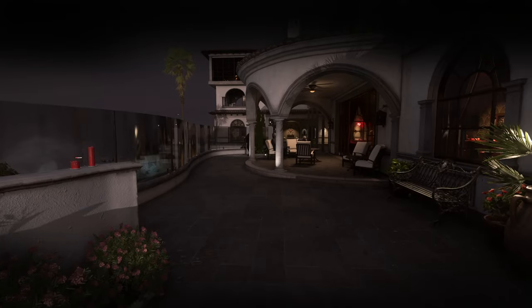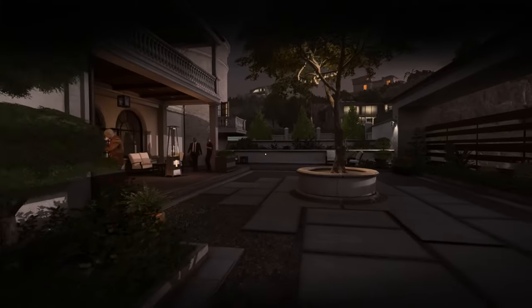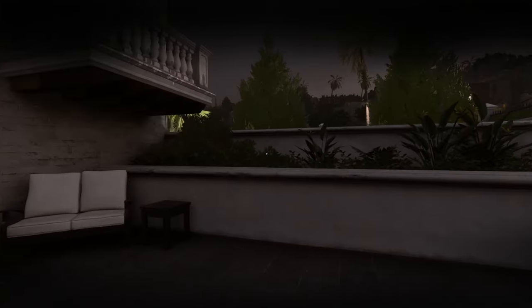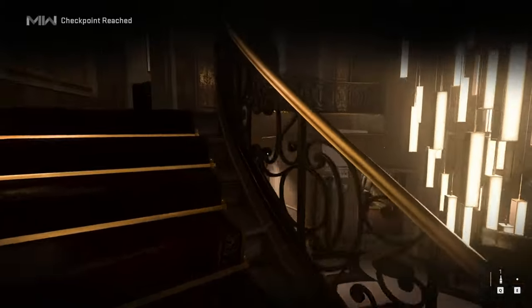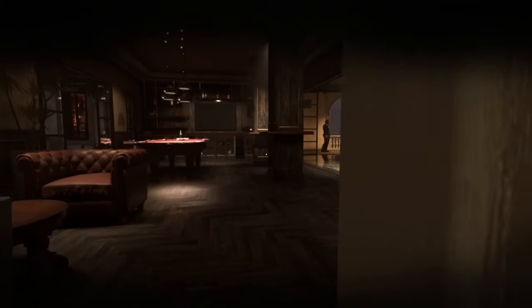First up is El Sinombre, and this is going to be right after you get interrogated. You can have free reign throughout the compound at the bottom floor, but if you go up top and get detected by any of the enemies up here they will try to kill us. Once you climb up to this balcony you're going to see a couple different paths to take.